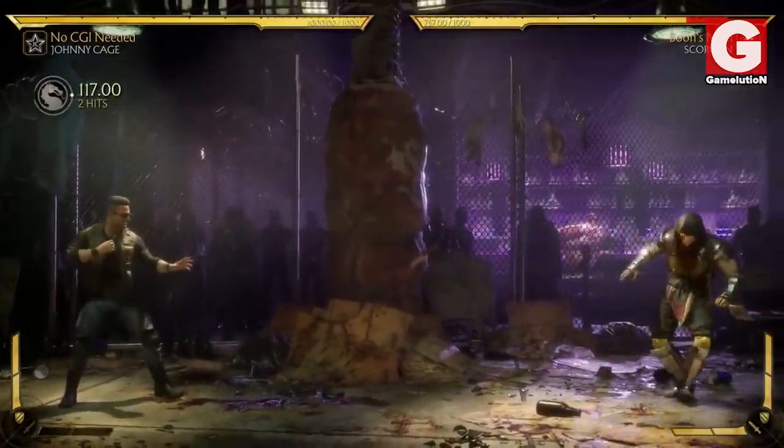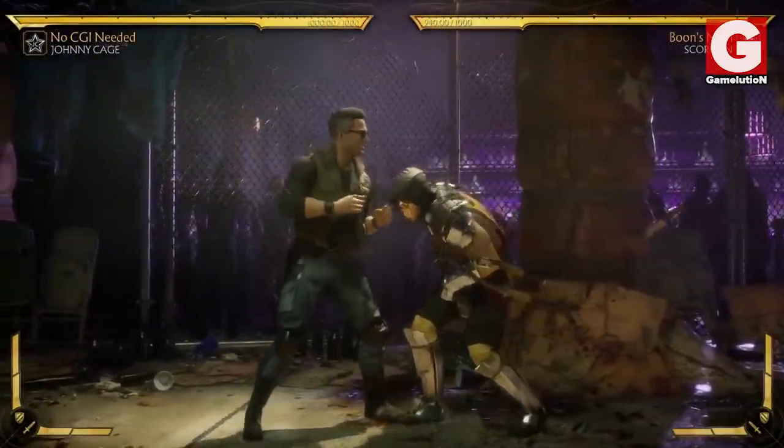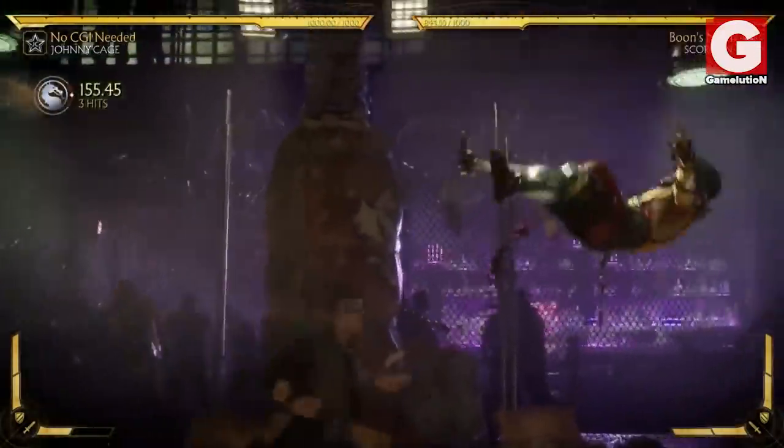The classic Johnny Cage moves such as the shadow uppercut, the flip kick, the shadow kick, and the good ol' nut punch are all there for you to use to finish off your combos.